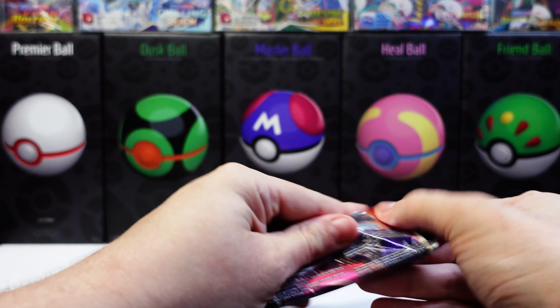Next pack. Code. Goat. Energy. Nuzleaf. Sableye. Tentacool. Reverse holo. Non-holo rare. So far, not so good for the Elite Trainer Box.